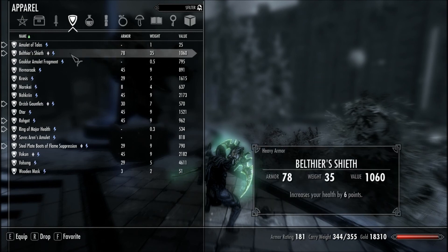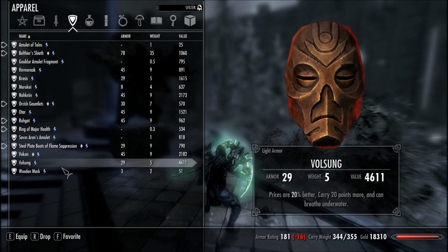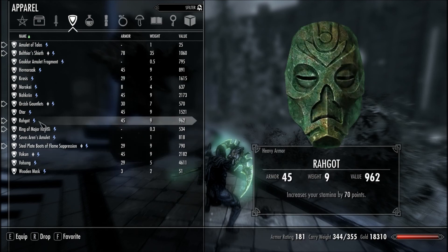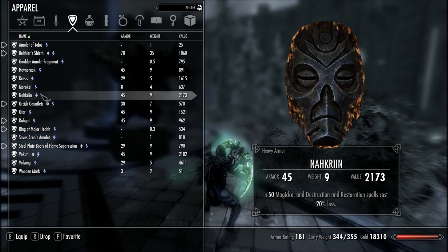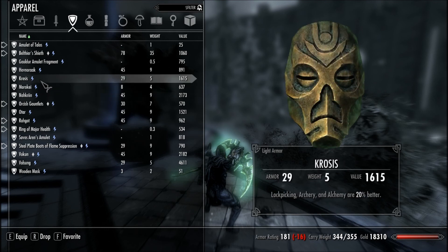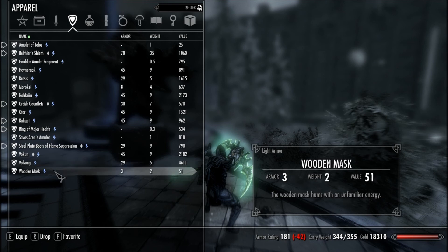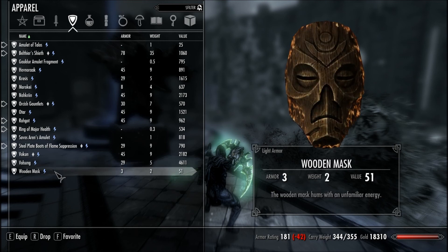I've just received my last mask which was Volsung from the Dragon Priest. So I'm going to go and give it in and show you guys what happens because I'm quite excited about this. And I've got the Wooden Mask with me as well. Just please tell me you haven't sold that because you do get it from the area where we've got to go now.